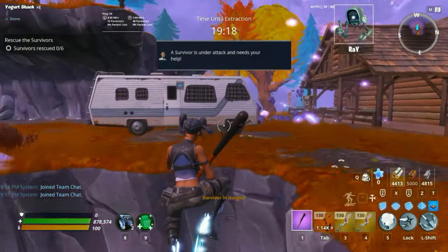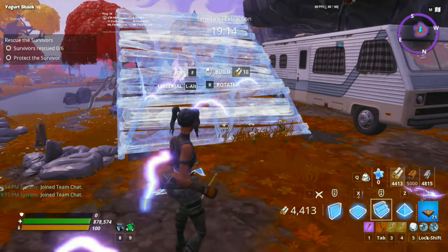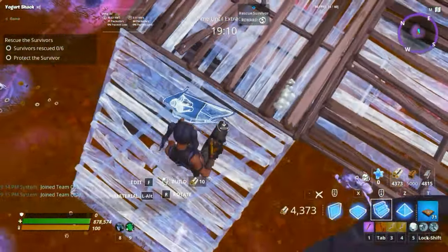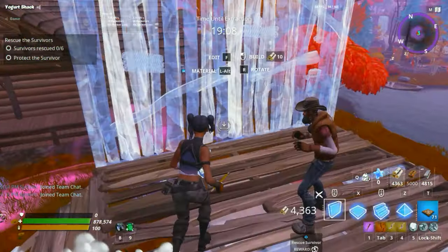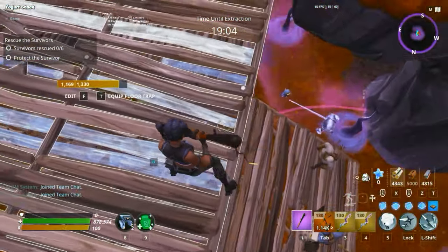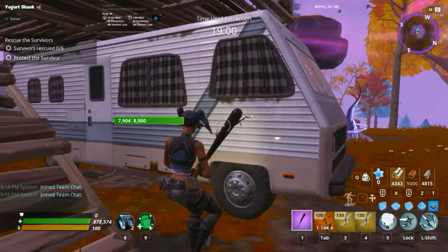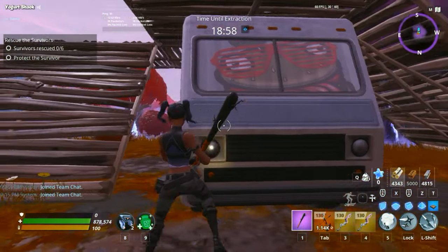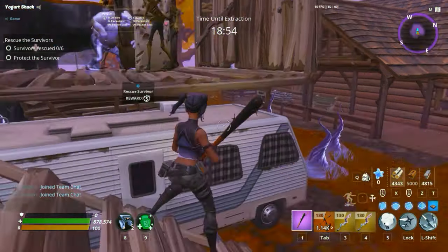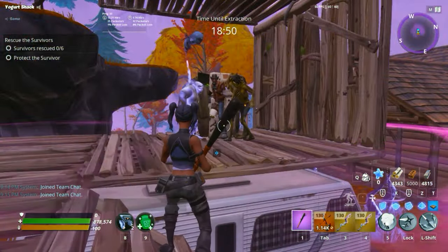The first tip I'll be showing off today is, if you find a survivor like this, all you have to do is just build up like this, which will allow him to stand on top of here, and the husks will climb up the stairs and attack the survivor. The reason why the survivor won't die is because if this van does not break, the survivor will not take any damage. So until that van breaks, the survivor is invincible.